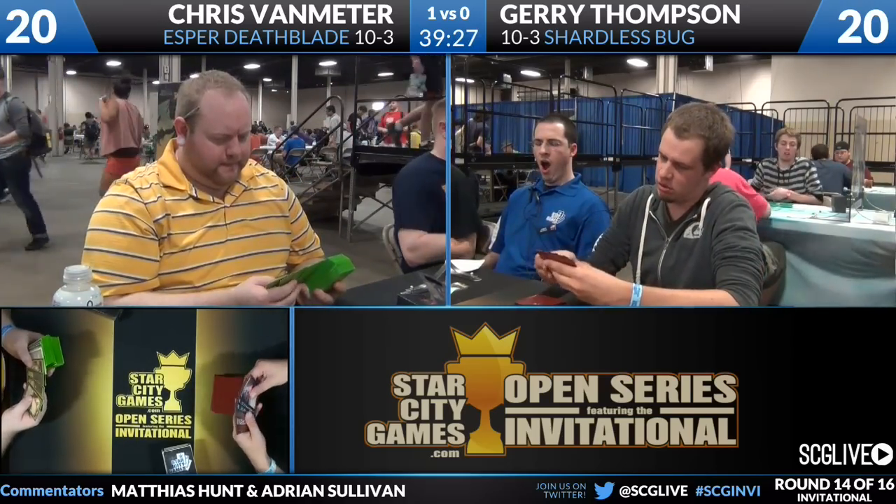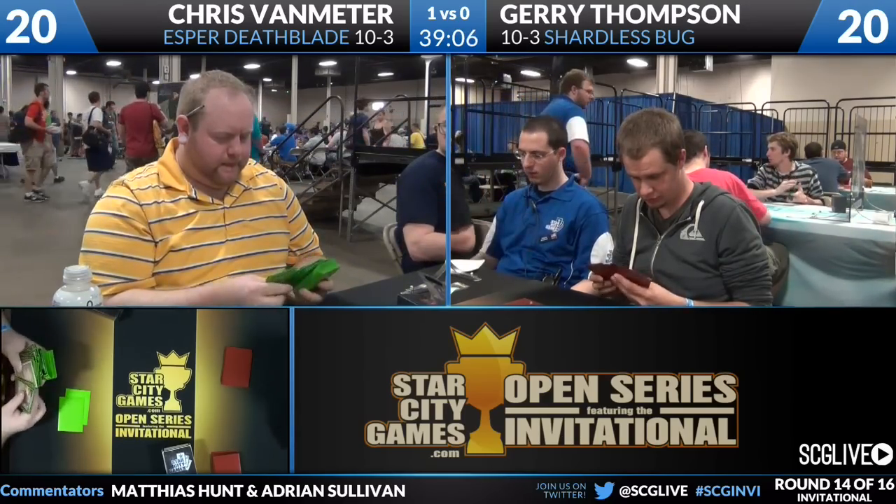For the second game there was some sideboarding. Jerry views this matchup as all about board presence — that probably couldn't have been demonstrated more by the last game. When we say board presence, the relevant cards are Jace the Mind Sculptor, any equipment, Tarmogoyf, Dark Confidant, and Liliana of the Veil. Jerry has a ton of disruption, but his hand didn't play out that way — normally you get a Shardless Agent cascading into Ancestral Vision and immediately get your reward.